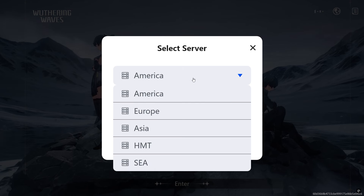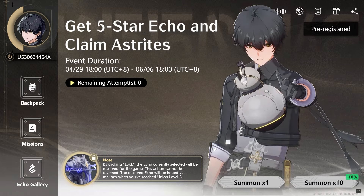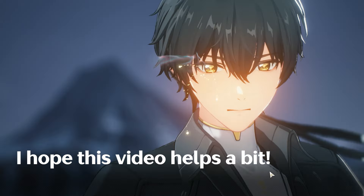Reminder, guys — choose the right server and the rover you want. Then lock your chosen Echo so you can reserve it before the end of the event.